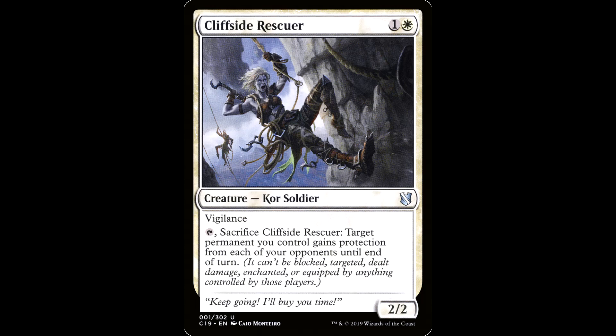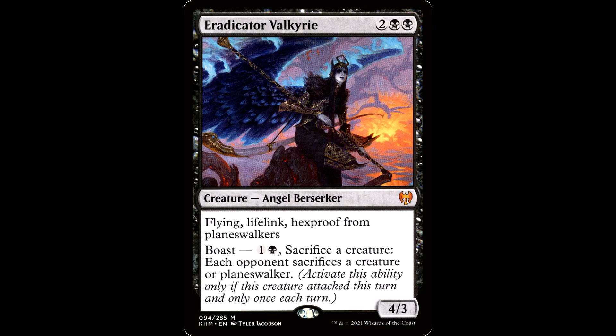Cliffside Rescuer: one white for a creature, kor soldier, it's a 2/2 with vigilance. Tap, sacrifice it: target permanent you control gains protection from each of your opponents until end of turn — it can't be blocked, targeted, dealt damage, enchanted, or equipped by anything controlled by those players. This idiot is out there with the GoPro hiking on the mountain, getting footage for his TikTok, doing some parkour. Listen, you ain't a goat, you're a kor. But I appreciate you protecting my buddy Rodolfo — so much so that he can bring you back at the end of turn, brother.